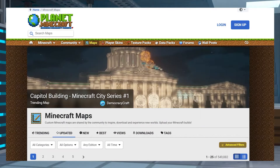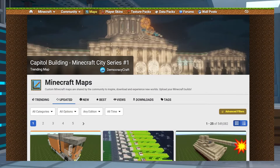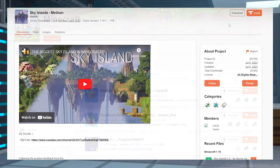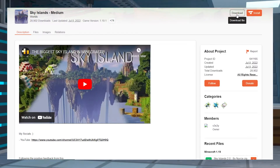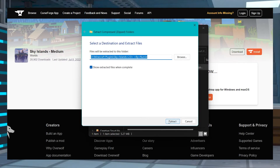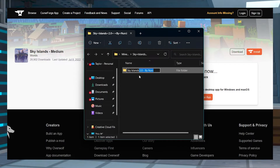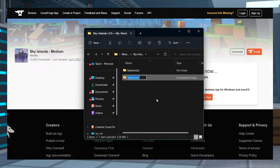If your goal is to upload a previously created map from online, we highly recommend only using an official site like Planet Minecraft or Curseforge, since they're more trustworthy compared to alternative platforms. From your chosen site, save the world file to a safe location on your computer. And if it's zipped, we recommend extracting it with a program like 7zip. Now find the extracted world folder and rename it to be easily identifiable without any special characters. And once you're done, you can re-zip the world file to prepare it for the upload process.